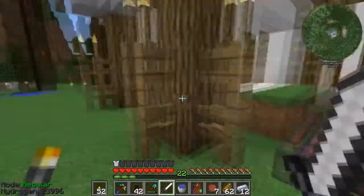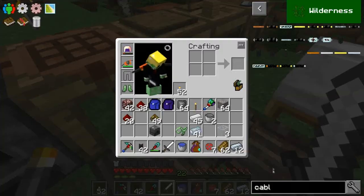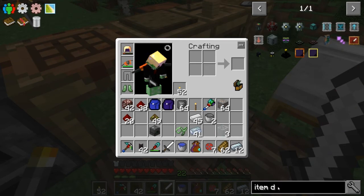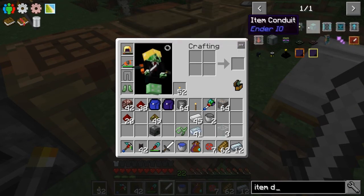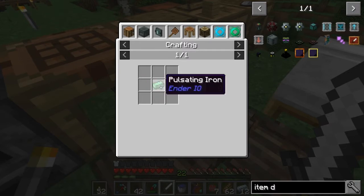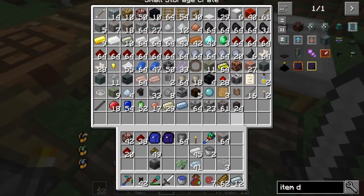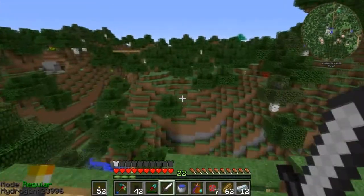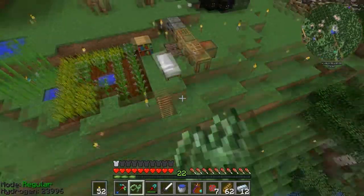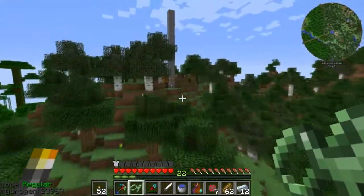So if we have these running on the sides, that makes things a bit easier, because we can make item conduits from Ender IO. They require pulsating iron, which is crafted in an alloy smelter with iron ingots and enderpearls. And normally that would really suck because I don't have any enderpearls — but I've just seen in our combined Discord chat that Milk and Nick have crafted up an enderman spawner.